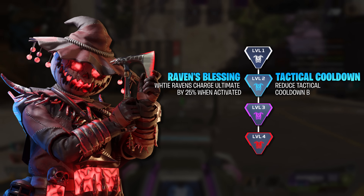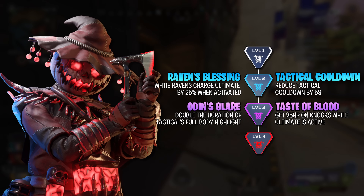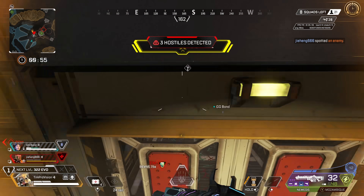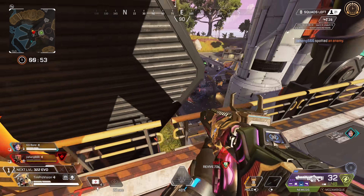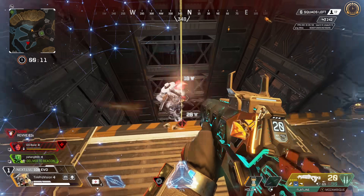Bloodhound now has the White Raven's Ultimate Charge by 25% as a level 2 upgrade. The second option is to reduce the tactical cooldown by 5 seconds. Much like many before them, reducing the tactical is going to be the way to go. More intel and scans is also just crazy good for combat.